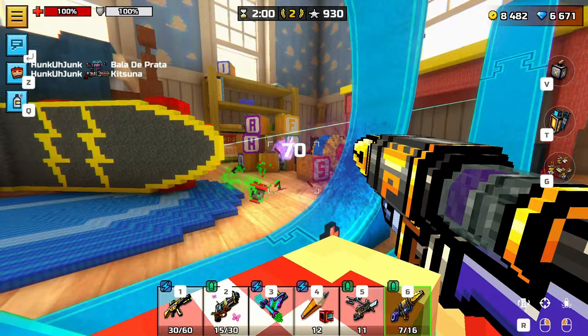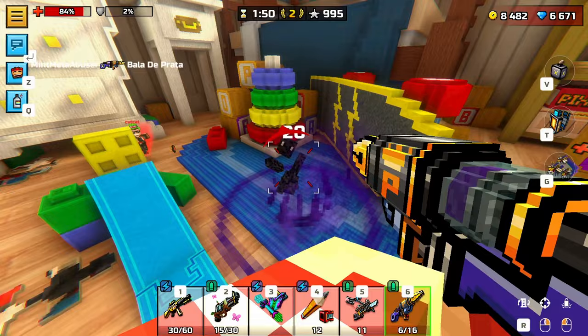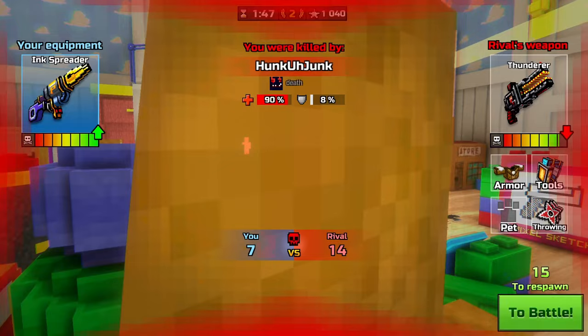Do you guys know if that wave pulser skin adds damage to the wave pulser — the poison one that this guy is using? If it does, I hate this game. I know it adds the poison effect, but not including the poison effect, does it add damage? Because there is a weapon skin that adds damage.